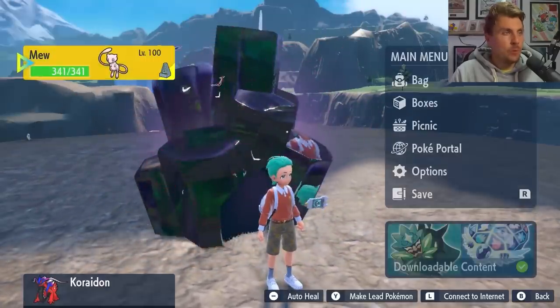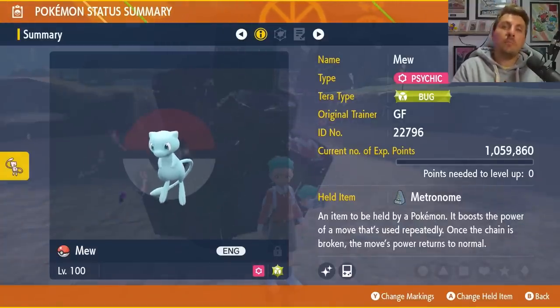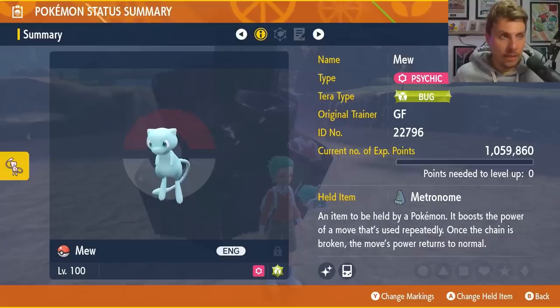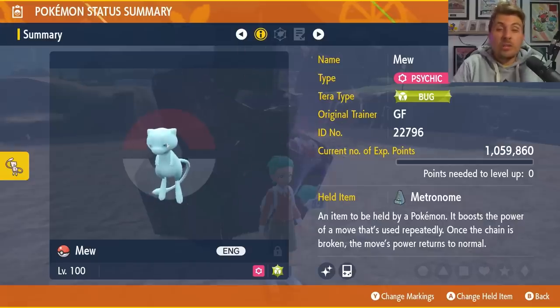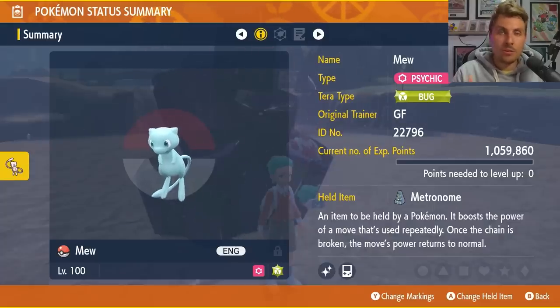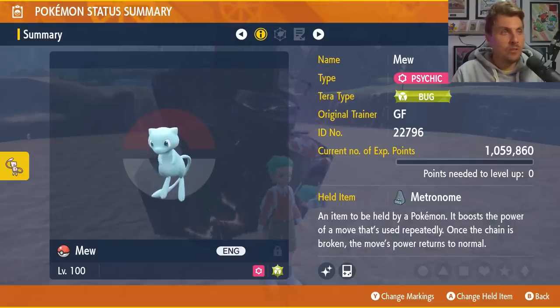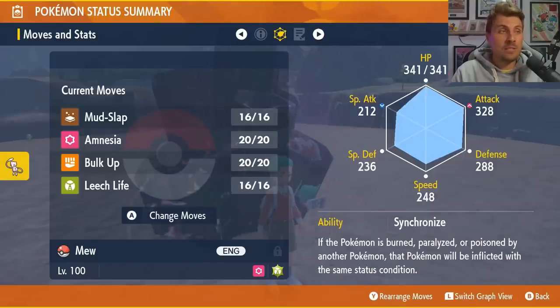Getting into the build — I've tweaked it slightly from the build that Supi Pistol ran, but this is basically the Mew you're going to want to build to take in to beat Mewtwo solo in your game. You're going to want to have the Bug Tera typing on it. It has to be level 100. Make sure you are maxing out those IVs and hyper training any stats that haven't got 31 in. It is holding the Metronome item, and the moveset is Mud Slap, Amnesia, Bulk Up and Leech Life.